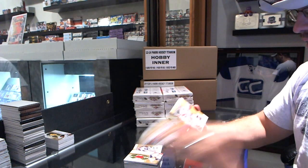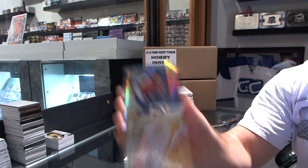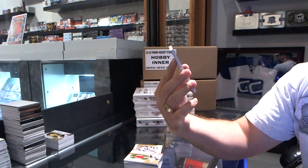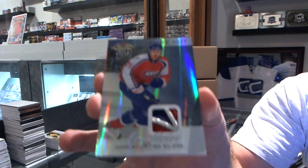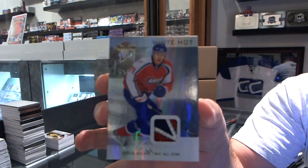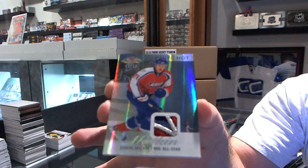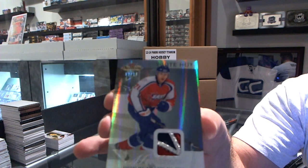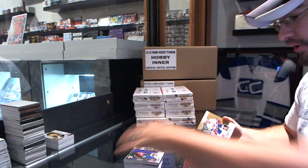Now we've got our first Autograph Patch. For the Columbus Blue Jackets, number 2 of 375, Ryan Murray. Ryan Murray, number 2 of 375. Second one — White Hot, for the Pittsburgh Penguins, number 18, Evgeny Malkin. Evgeny Malkin White Hot All-Star patch, numbered 8 of 18. That's a very nice All-Star patch.